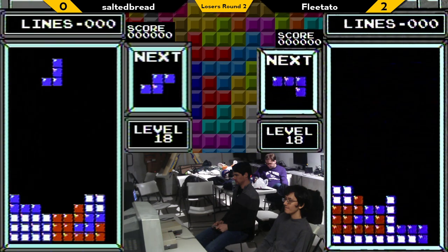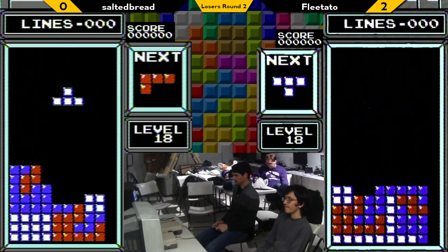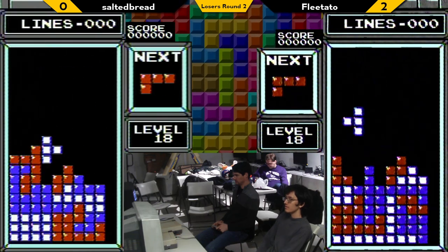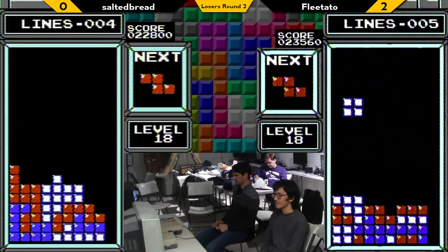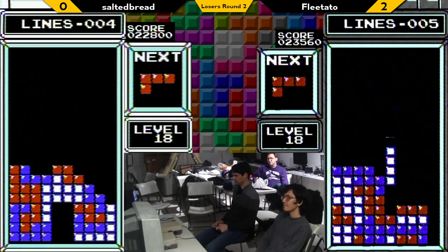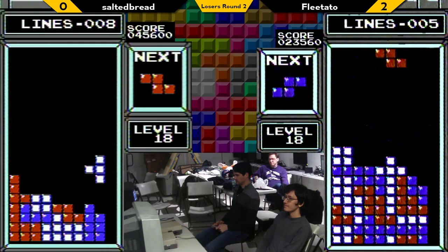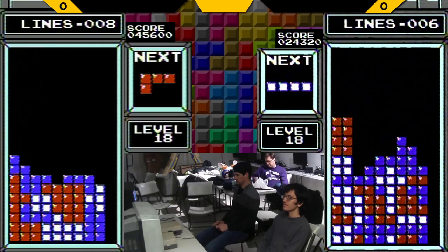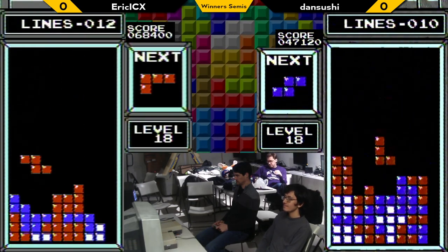Eric ICX on the left side and Dan Sushi on the right. Eric ICX — hard to tell what play style he's using right now. Looks like maybe tapping. We'll have to see as we get closer to level 29. Names when you get a chance, please. Player one is Eric — Eric versus Dan Sushi. Here we go.